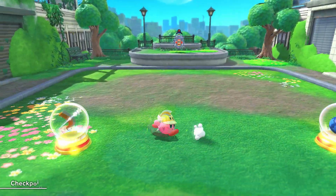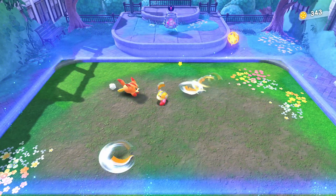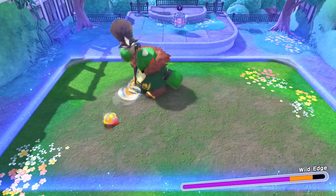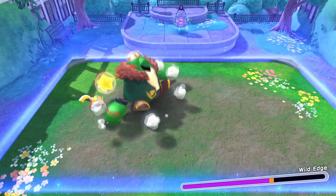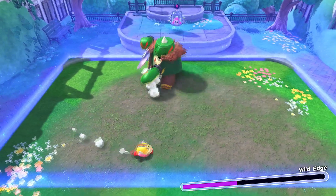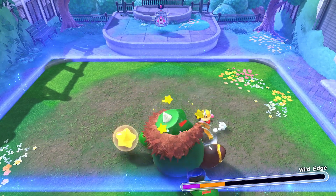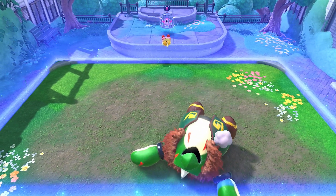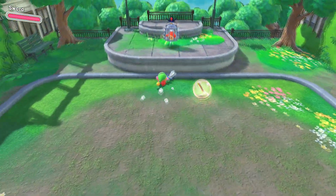We'll stay with the cutter ability. We have to fight more foxes and rabbits. Now we have to fight a boss — Wild Edge. He has a big sword and a very large shield and will try to kill us. We charge up a spinning attack to damage him, then he does a dash attack. We throw our boomerangs at him until he dies. He is now officially dead — the game wants me to eat him, so we'll eat him. Let's free the Waddle Dee.